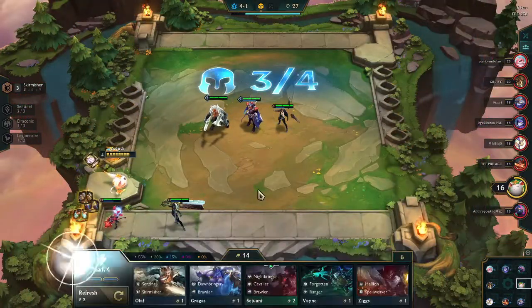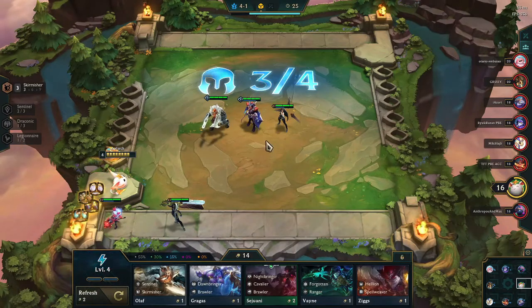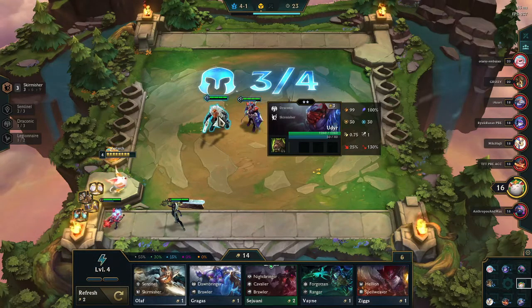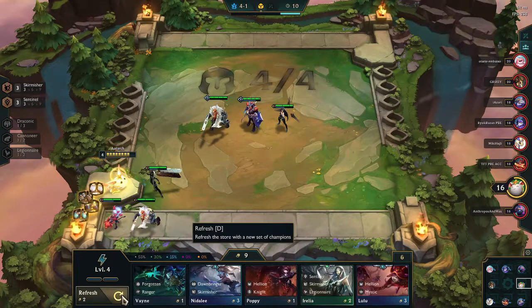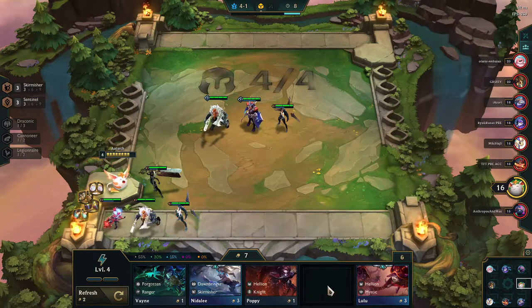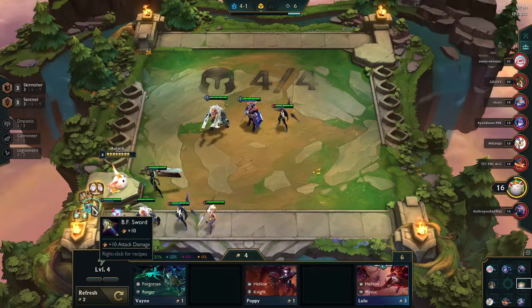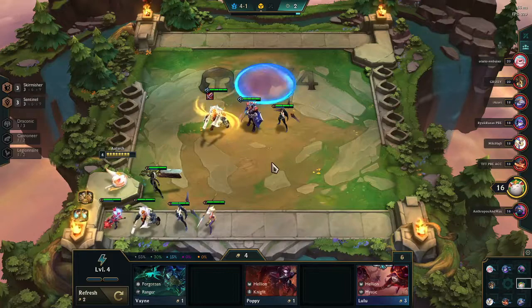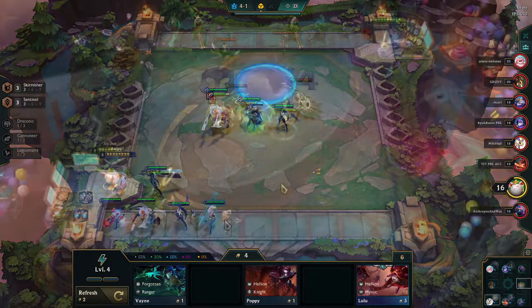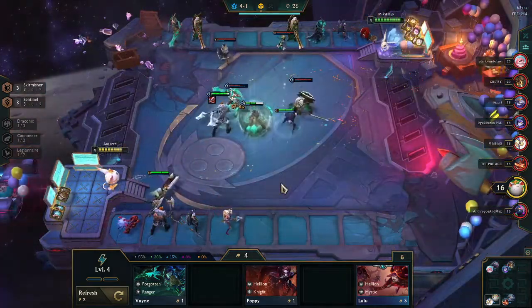Right at that moment it's not looking particularly strong, but I decide I'm going to pick up the usual Skirmisher items. I grab the Negatron Cloak so I can make a Bloodthirster. Shadow items are gone at this point, but I'm just going to keep looking for the old Skirmisher items — Bloodthirster, Runaan's Hurricane, Rapid Fire Cannon.